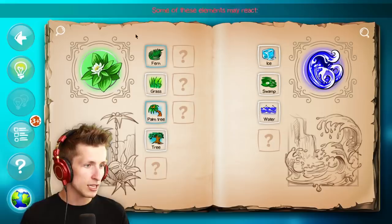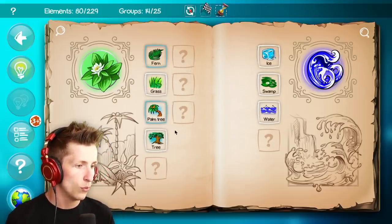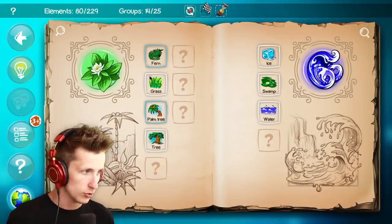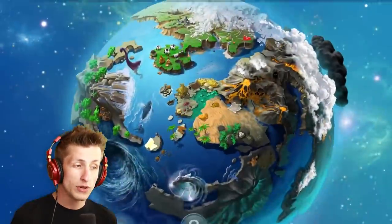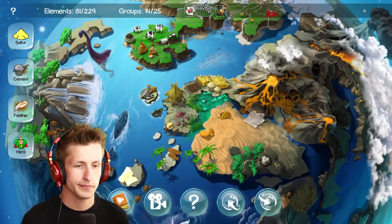What's interesting is palm tree and fern can't be mixed with anything, so it has to be grass. Grass and swamp makes reeds. What can you do with reeds though? I don't know.